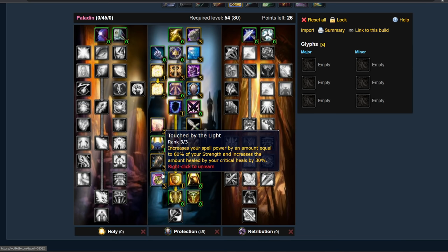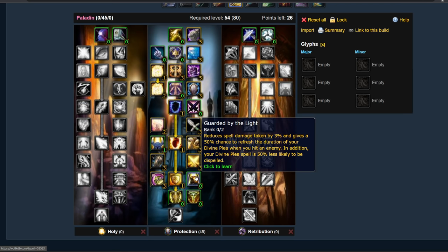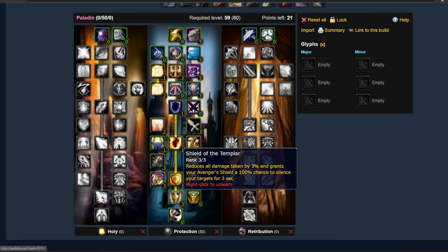1 point Avenger's Shield, 3 points Touched by Light. Touched by Light is what makes your Consecration morph into damage as a Prot Paladin — because you're focusing on melee stats like Strength and Block Value, this is how you convert that Strength into spell damage, which Consecration still uses in Wrath of the Lich King. Then 2 points in Guarded by Light — reduces spell damage taken and gives you a 100% chance to refresh the duration of your Divine Plea. This is important because you want to keep Divine Plea up as often as possible during a boss fight, as it's your way of regenerating mana.